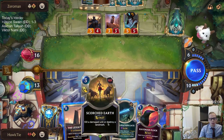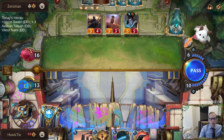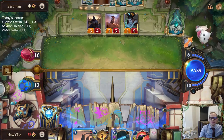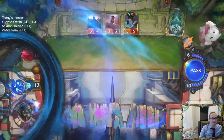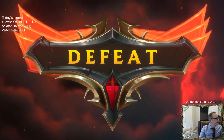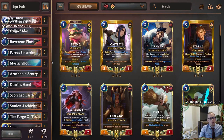All these Scorched Earths and Ravenous Flocks — everything's just so awkward in our deck. We need everything to line up perfectly. Our opponent was playing better cards — they were playing Financier. We had Forge Chief, but Forge Chief just is not very impactful. I was not impressed at all by Forge Chief. I'd rather have House Spider or something else that can be more impactful than just a 2/1.